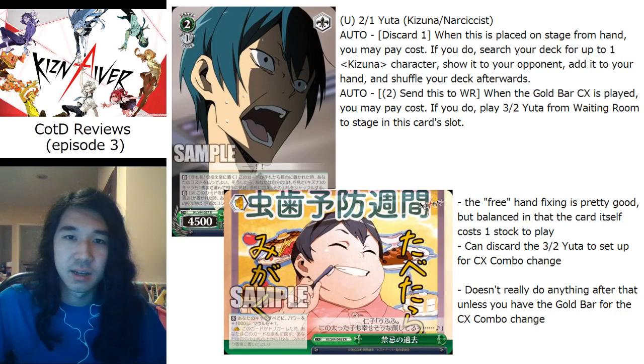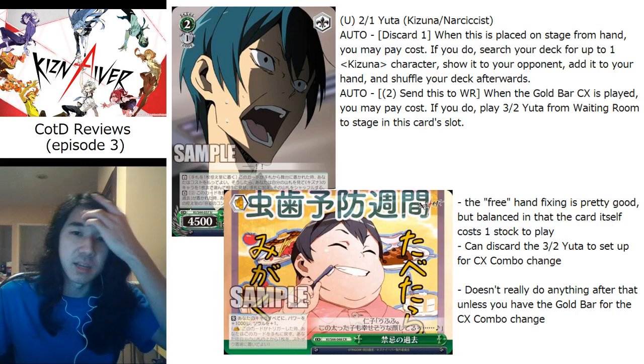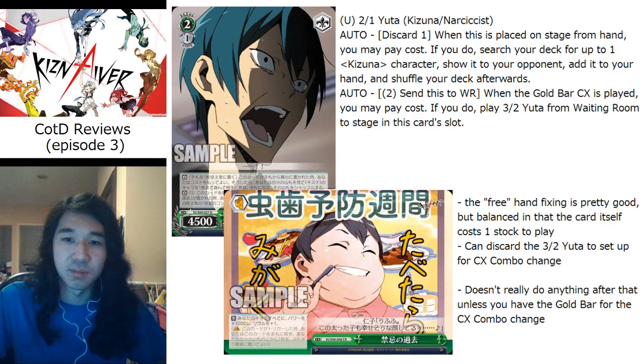To summarize: Yuta gets a free hand fix on play, but he costs one to put onto the board so it's not really free. Putting a clock shooter into play at level two doesn't really do anything. The 3/2 clock shooter might see play on its own, but the 2/1 won't see any play. Without the gold bar, this card is just a 2/1 4/5 with a drop-one search-one, which isn't worth running.